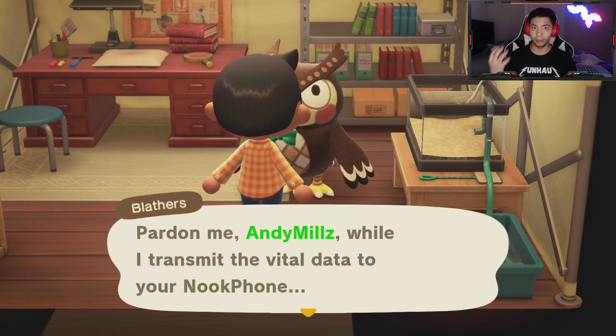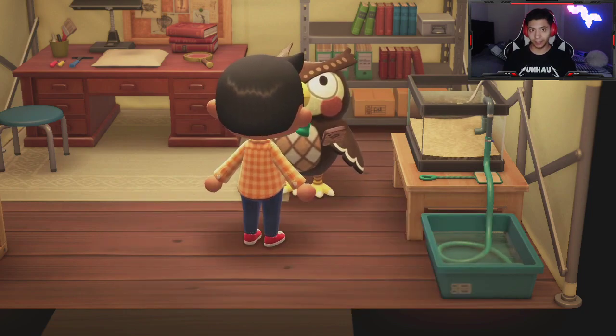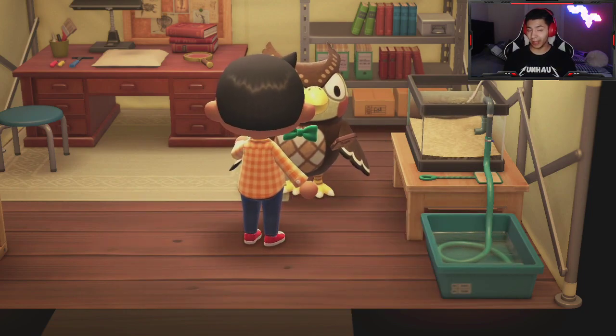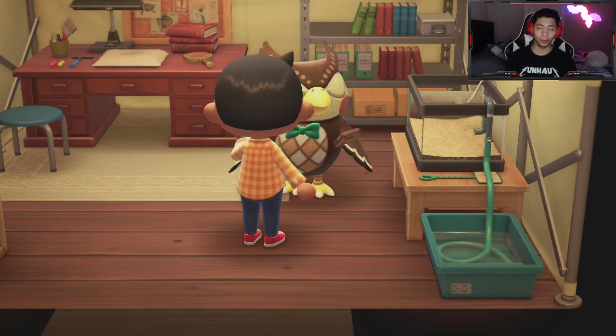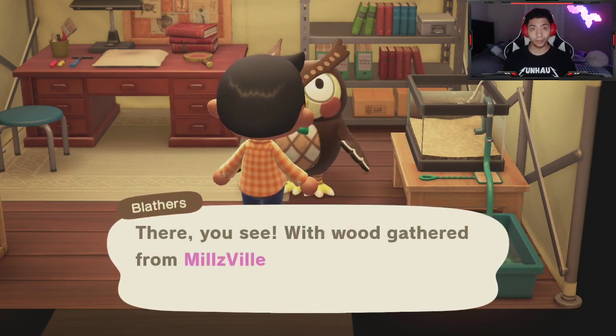Blathers is going to tell you about what he needs to set up a museum, and he is about to give me a DIY project. If you guessed it by now, it's basically the vaulting pole to go over the river, which is huge. So all you have to do if you want to get the vaulting pole is acquire the museum and wait a day to get Blathers.